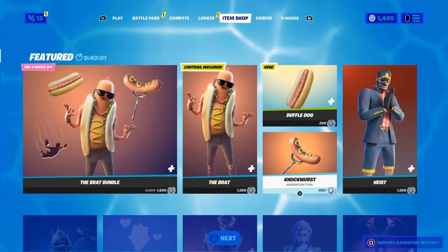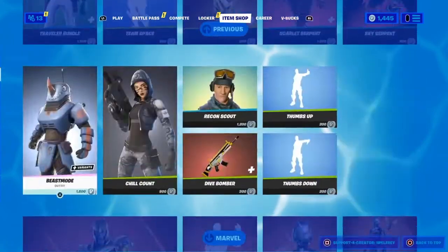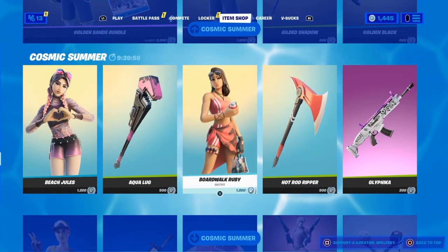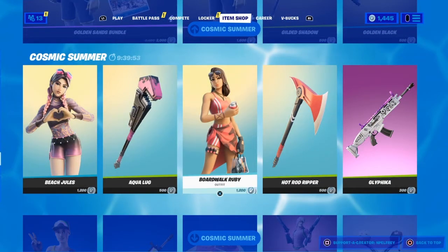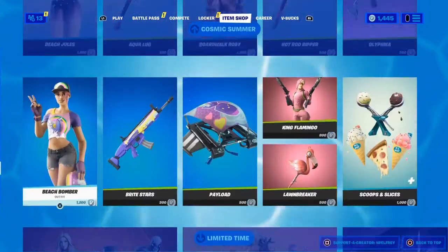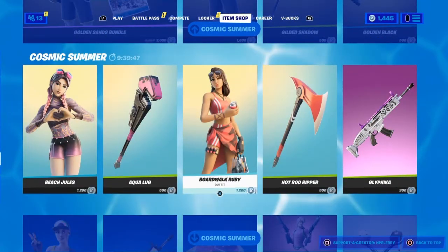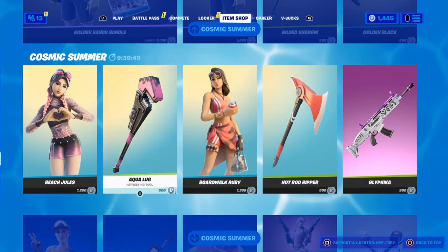So basically a bunch of beach skins got leaked — the Beach Jules and Boardwalk Ruby both got leaked and they did actually come out. Obviously the beach variants came back and stuff like that, so there is an event happening: the Cosmic Summer event.